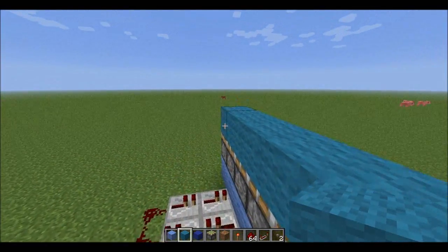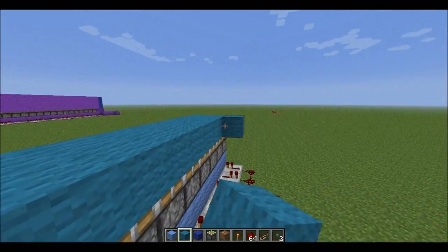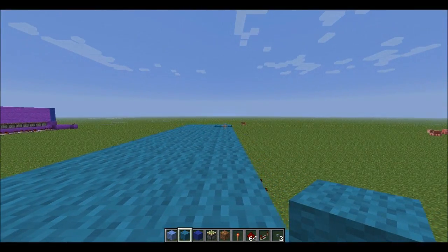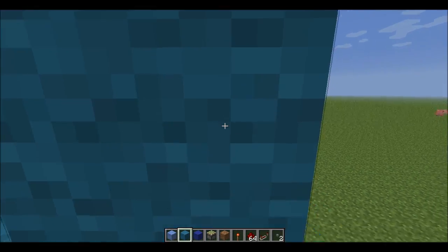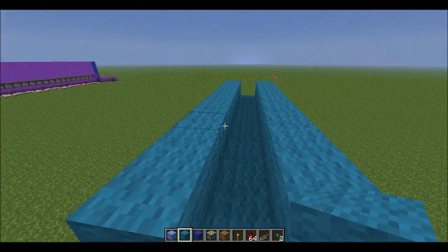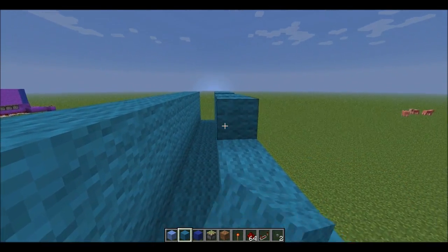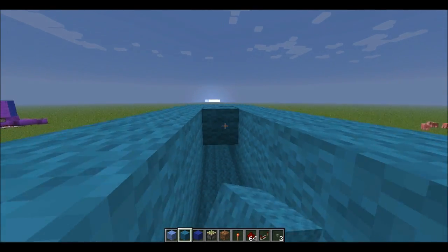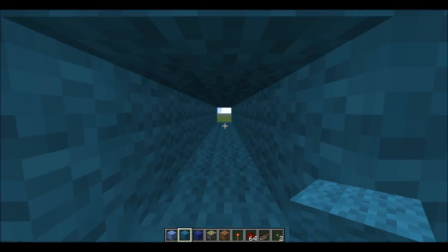We're going to collect our items and make this a little three-wide pathway. We have to make this have walls or else it's just going to go off to the side. Then we're going to make these walls go up one more. There we go. And then we have a ceiling, so we have pretty much just a one-block space for these items to travel.